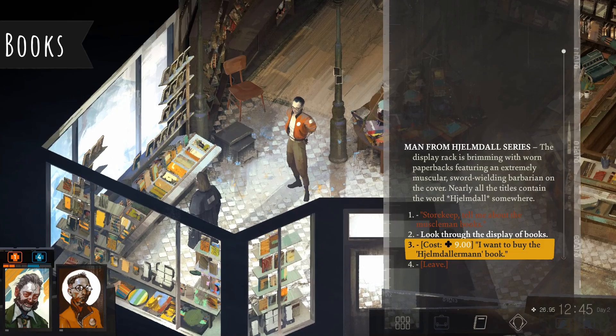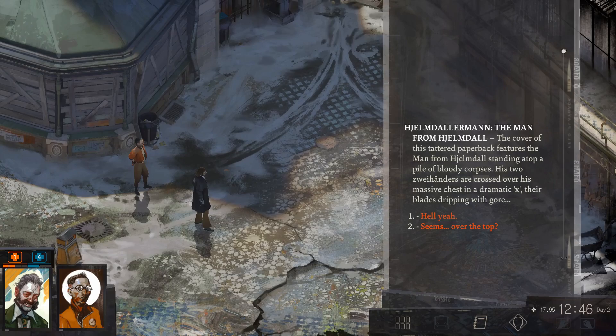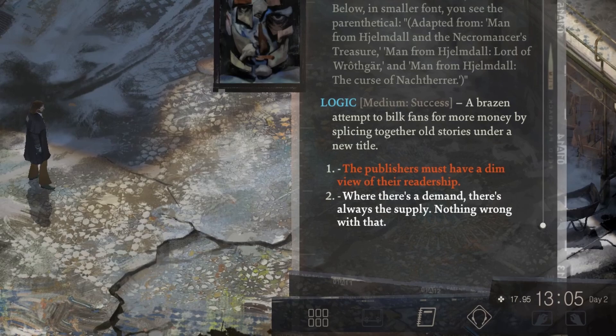Another thing you're going to want to grab early on in the game is a book. In Disco Elysium, time only passes when you're talking, and sometimes you're going to want to move that clock forward. Reading a book — you can interact with it — is a way to move the time forward in-game without having to dialogue with another character. This will come in handy — moving the clock forward is an absolutely essential part of this game depending on what you want to be doing.